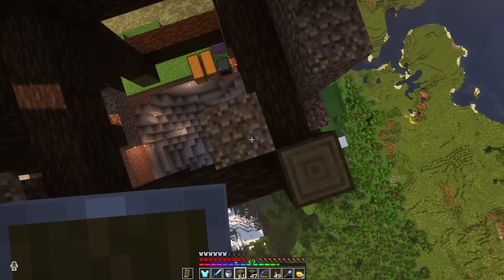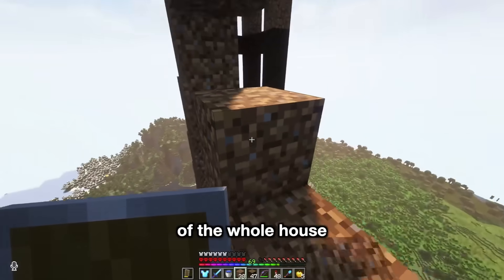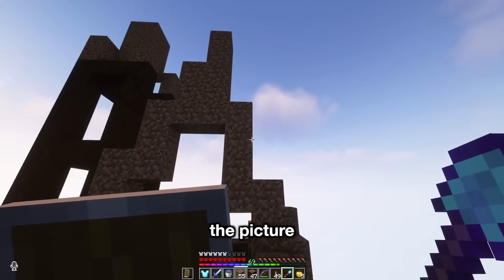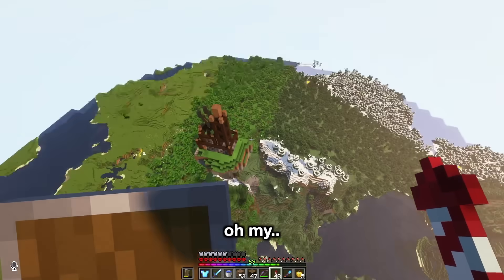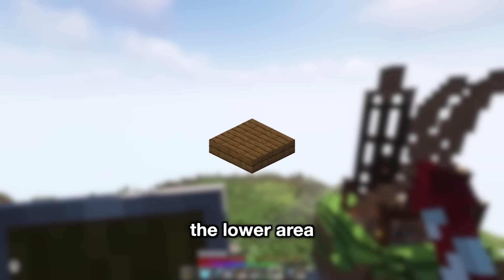Let's figure out a ridiculous shape for the roof. I want this place to look absolutely stupid. This shape is going to be a big factor in the general feel of the whole house. So if we make this a bit wonky — honestly, that looks plenty dumb. Let's put a floor in there to cover up the lower area for now.